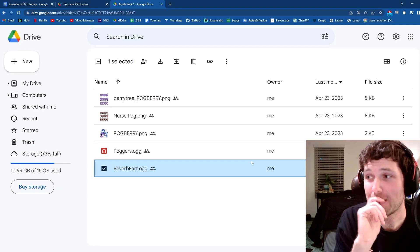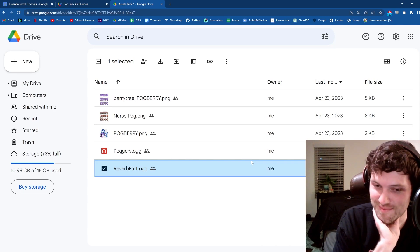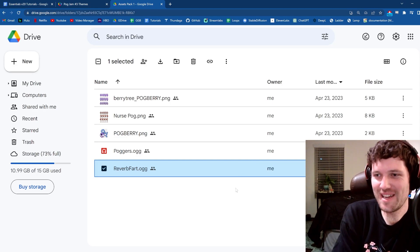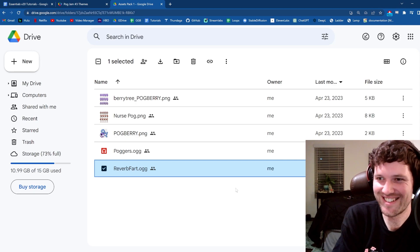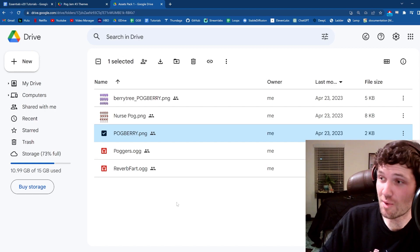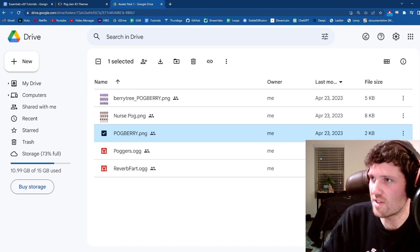But let's just say there will be more assets introduced later — halfway through the jam, so around four days from now, we'll incorporate another wave of assets. Yeah, I'm very interested to see what people can use. The link to all of these will be on the Pog Jam Discord, so you can click it, download it. We'll have the themes, all of the assets, and everything. It's all going to be there for you.